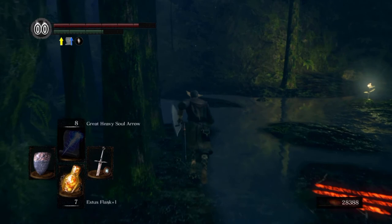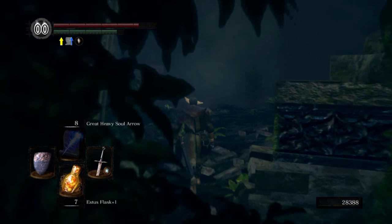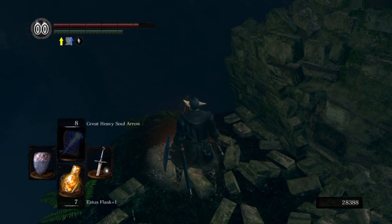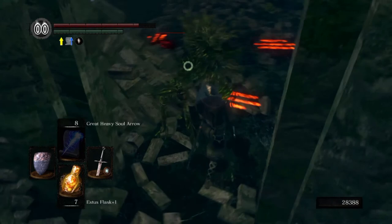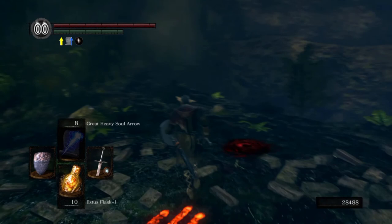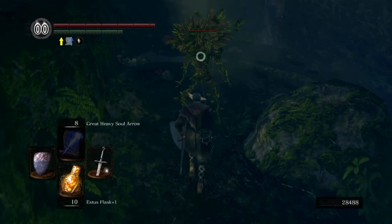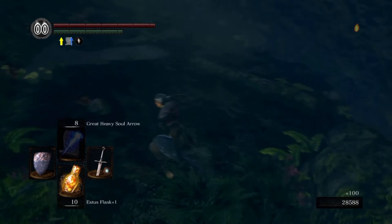We didn't explore all of this map — this is just a part of it. We could open that door with the Crest of Artorias, or go to Darkroot Basin where we fought the Hydra — there's a ladder there. Oh, someone is invading my game! Nice — back to Firelink.